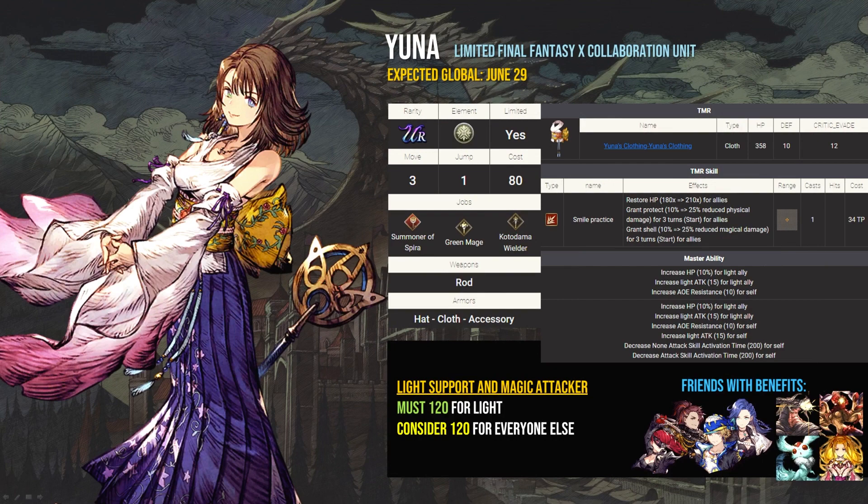Yuna? Just yes. One of her main weaknesses was cast time on a lot of her abilities, which gets upgraded or fixed with her Master Ability 2. She's still prominently in use in a lot of light teams and might still be the overall best support unit in War of the Visions, plus she has an amazing TMR to boot. No player that I've ever talked to who has Yuna has regretted getting her, whether or not they play light.